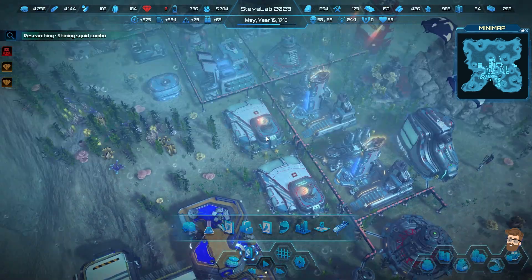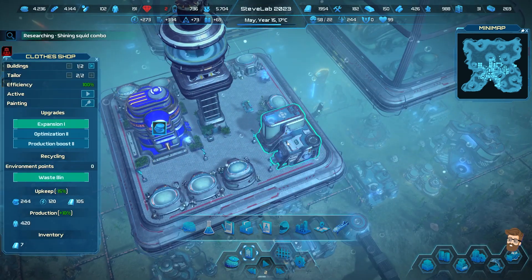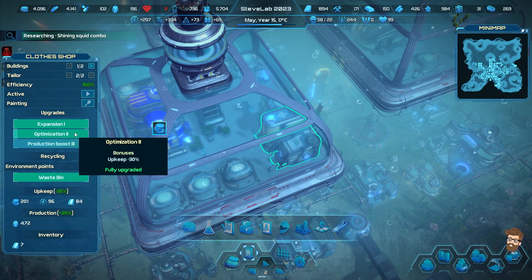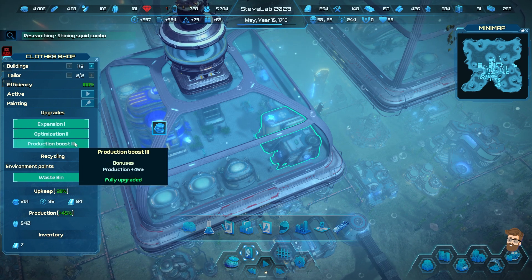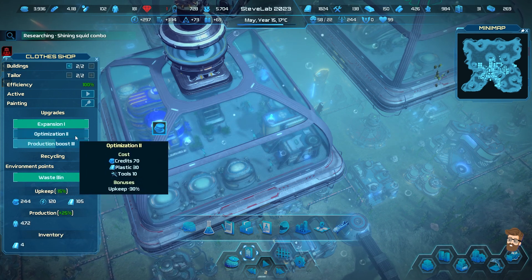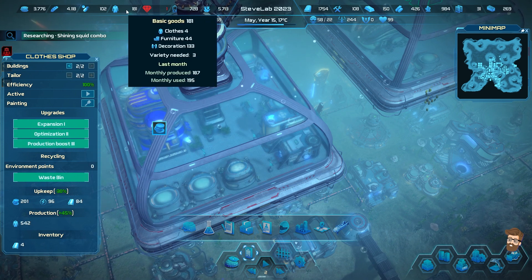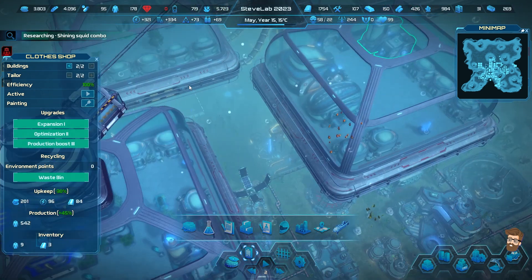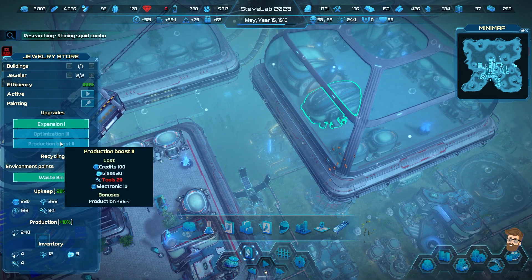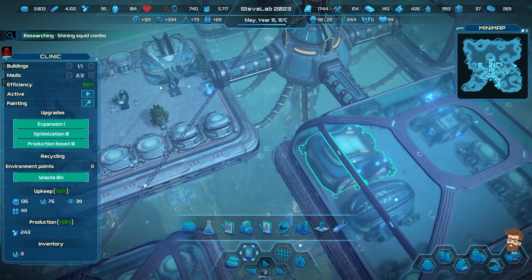I'm going to hold off on the Squid Hunter Base. Let's go upstairs into the domes and look at my tailors. Now producing 542 clothes per year. That should fix my clothing issue - that should address it very quickly.